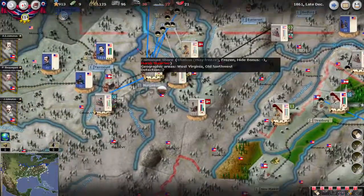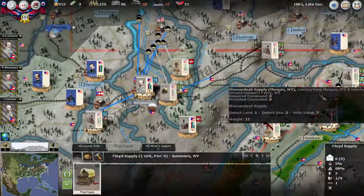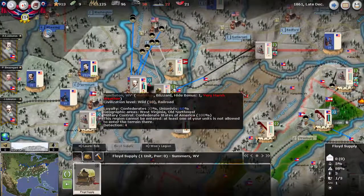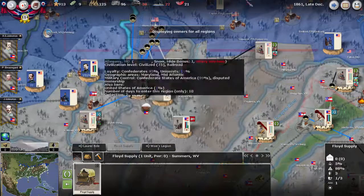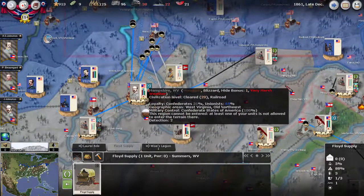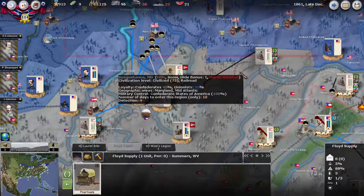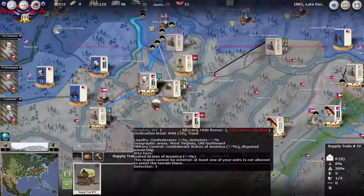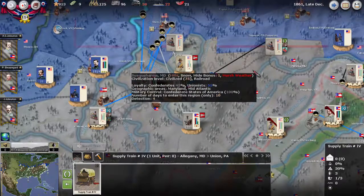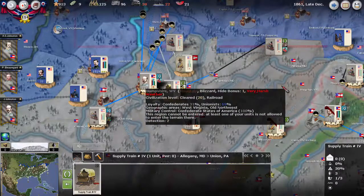It's late December 1861 and I'm going to start off in the western part of Virginia. I made a mistake — what I found out, confirmed through the forum, is that a railroad can become unusable when it has very harsh weather. That explains why I couldn't move units over. Harsh weather is okay, but when it says very harsh weather — where it's a blizzard — the railroad shuts down.